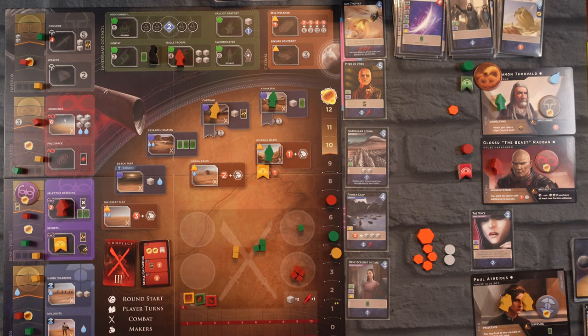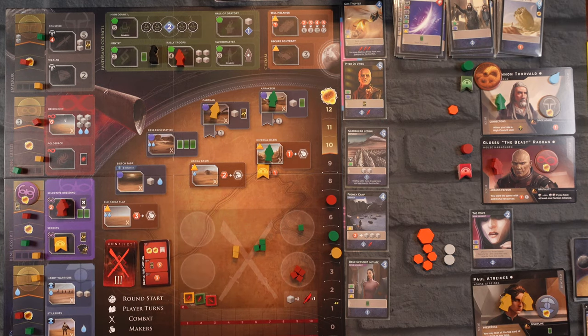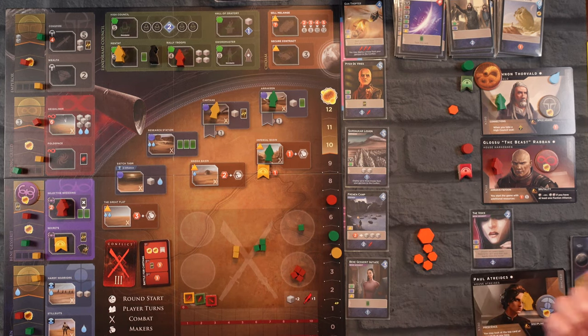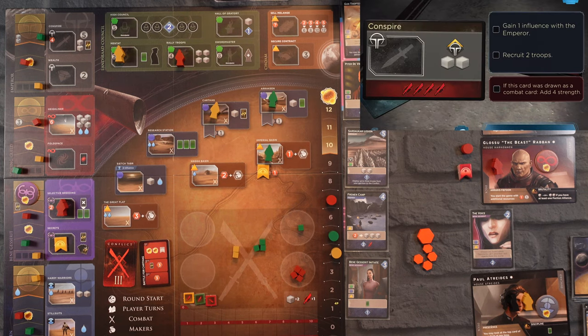I'd like to get some more water but the only places to get it are with the Fremen or Siege Tabar, and I don't have another purple icon. So let's pay two and go to the Mentat — that way we draw our Signet Ring which has a purple on it. That buys us some time to see what our enemies are going to do. The Earl has another worker and wants to Conspire again — he is dedicated to this track and moves up, gaining two troops to his garrison.